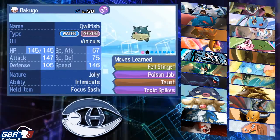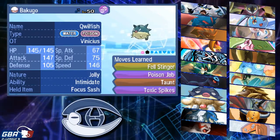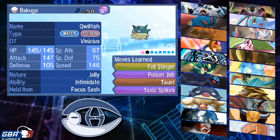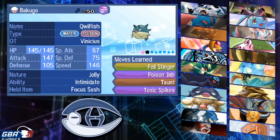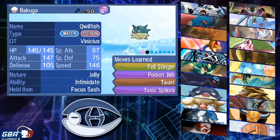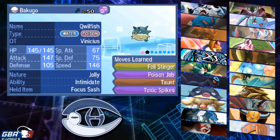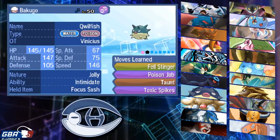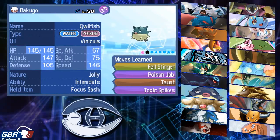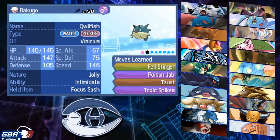We've got Qwilfish Bakugo. This is an interesting set. His team is actually quite weak to Toxic Spikes — specifically Manaphy if it's not carrying Rain Dance, it chips away at Hoopa, Sylveon if it doesn't have Heal Bell, and Serena. Even if Serena comes and spins them away, it gets Poisoned, so that's great. Haxorus I need to wear down. Minior and Mega Pidgeot don't get affected, as well as Skarmory, but everything else is hit by Toxic Spikes, so that's really nice. Taunt is there for Skarmory — if it's a lead matchup of Qwilfish versus Skarmory. I am Focus Sash and Intimidate, Jolly.